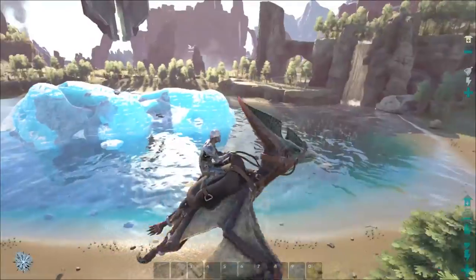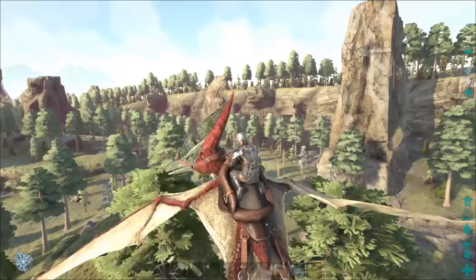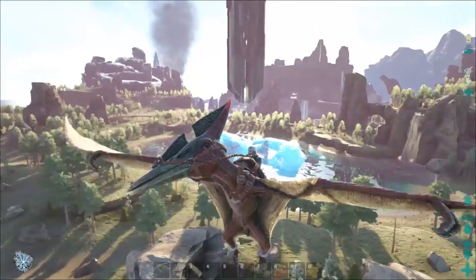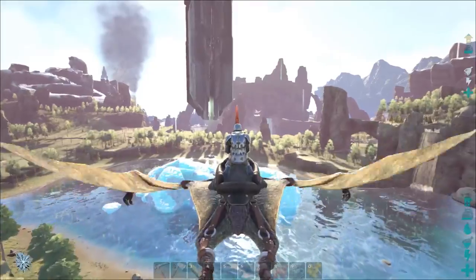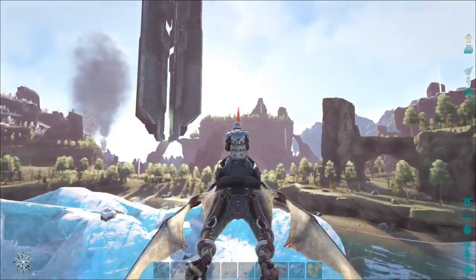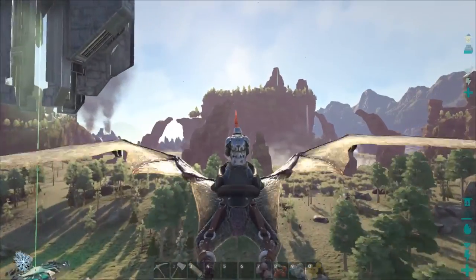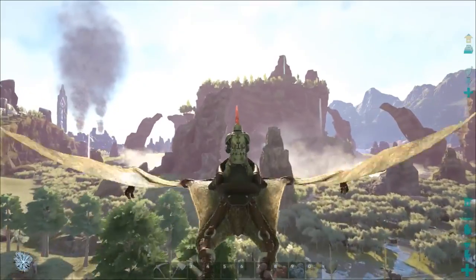We've got all the oil nodes I saw — we have 400, which isn't too bad, though more would definitely be better. Now we've got to go find some beaver dams and get ourselves some cementing paste. One of the best places to get it, and one of the closest, is going to be the lake in the middle of the floating island. It usually has a few beaver dams but it's kind of a dangerous area — those beavers hit hard. Let's fly over there and see what we can find.